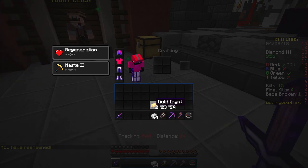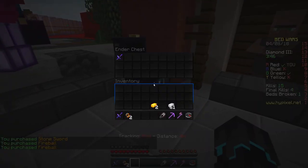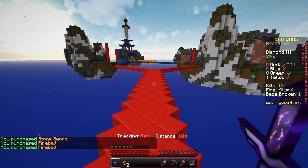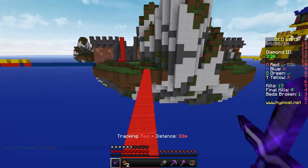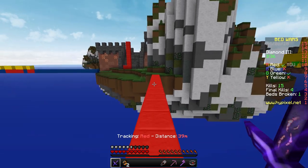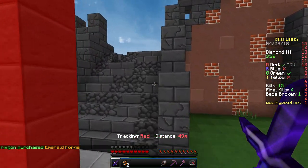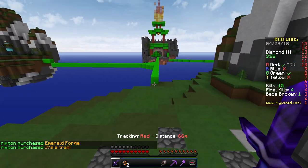I will not be doing the bridge bombardment attack — I'll be doing the charge, which is with a stone sword and two fireballs. That's my technique now apparently. We are getting bombed all over the place. We now have emerald forge — and is that a bed defense? That should be fairly easy.